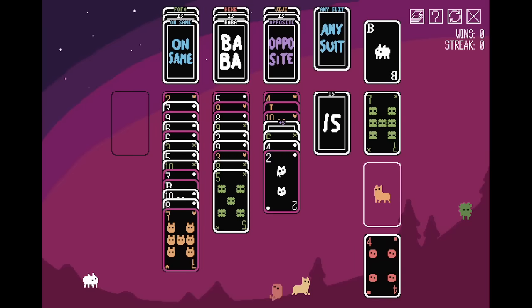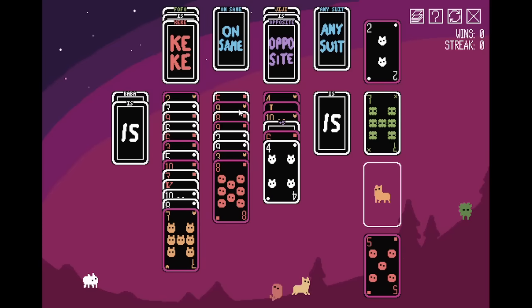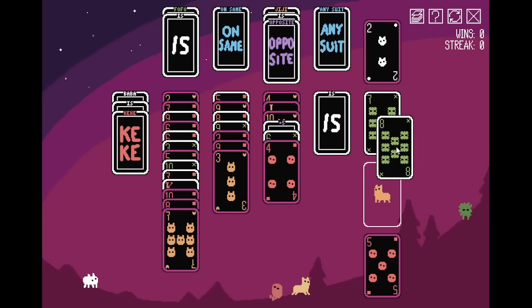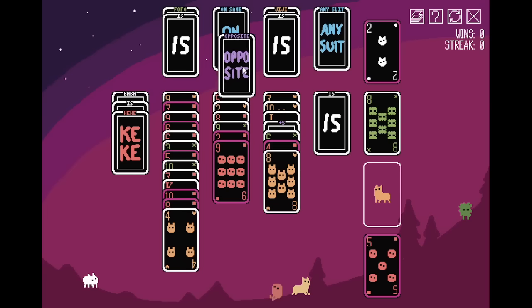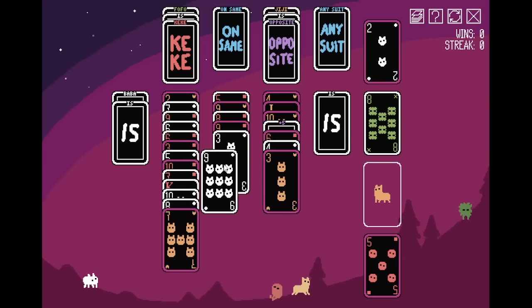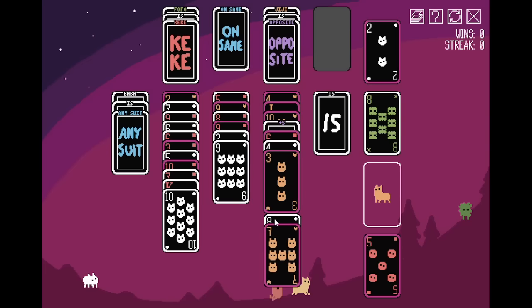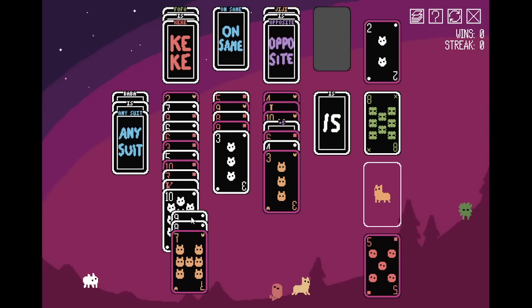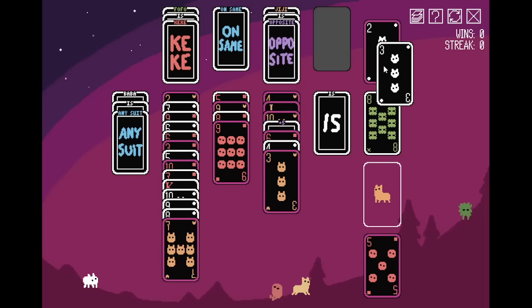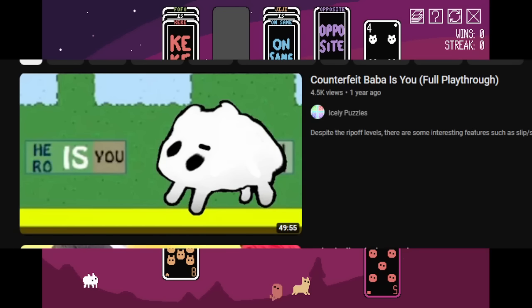Fofo is any suit — I'm allowed to put that there. Genuinely curious if I would soft lock myself or something. I just want this K here. Use opposite doesn't matter because we wanted to break Baba's Keke. How about Fofo is on same? Now I can put this five here and now I should be able to break Baba's Keke. This is so odd. Now I'm putting the counterfeit two in there? I think I want Fofo is Keke to put a counterfeit five. Now we have this eight, which is a real eight. Classic counterfeit Baba.